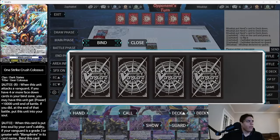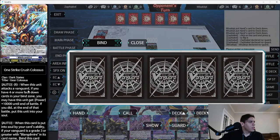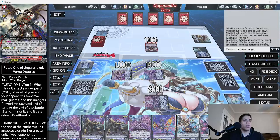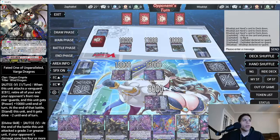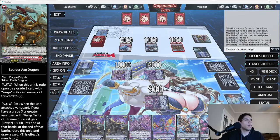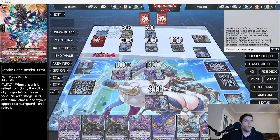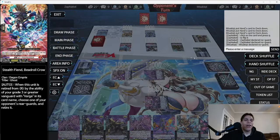He doesn't have to swing — he just needs to have four or more cards in the bind zone and a grade three vanguard to draw the card. He rode Varga Dragurus, called out Boulder Axe and another unit. That one lets him retire rear guards — so he'll retire my back row when he kills with Varga's effect. And that grade one prevents me from being able to intercept — that card's really annoying.